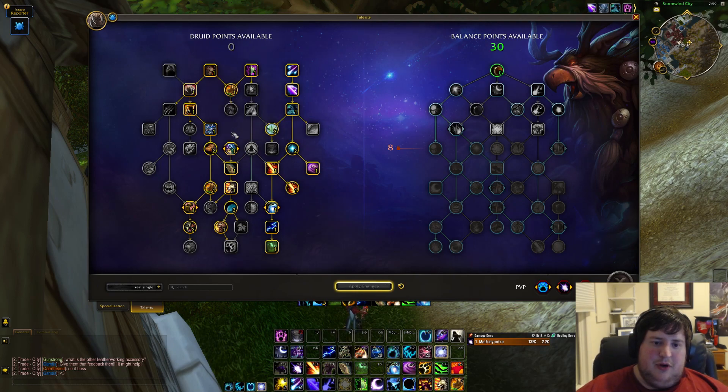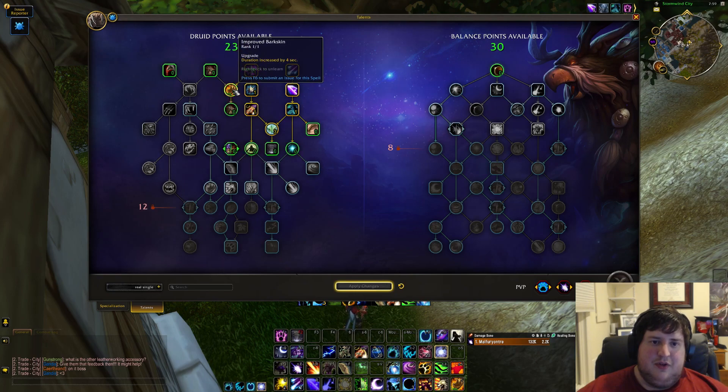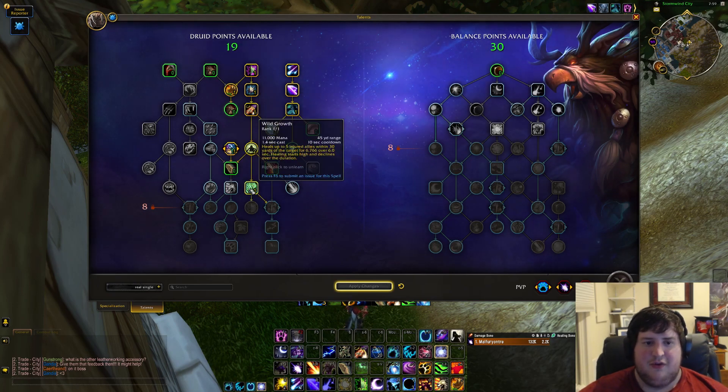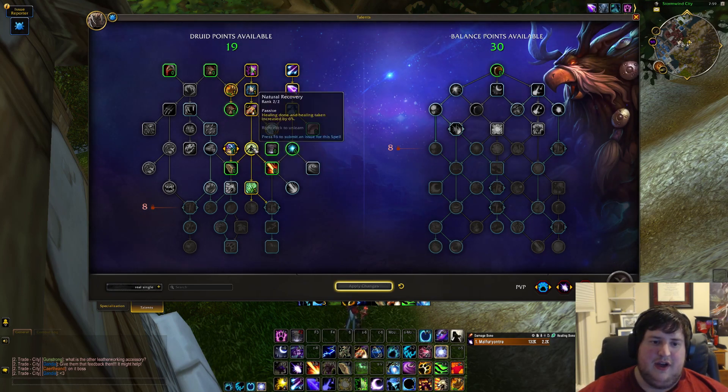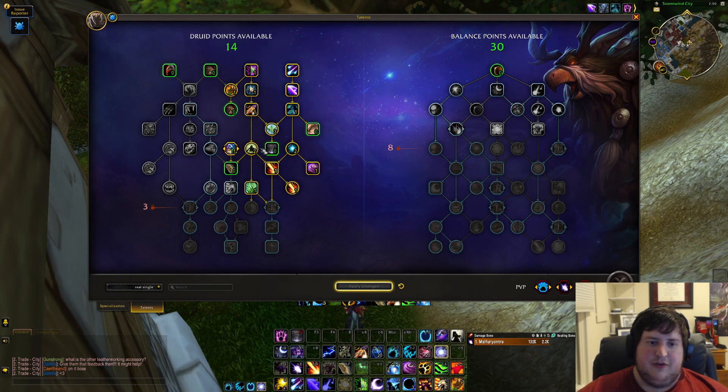That's the bear route. The other real option is doing the healing route — way back up at the top, go down the Moonkin side, take all the required stuff, then go down Rejuvenation, Swift Mend, Remove Corruption, and we're still going to take increased Barkskin duration because that's just really good. Wild Charge of course, healing and healing taken, and then Wild Growth. That's kind of the whole healing off-tree: you get your decurse, extra healing, and Wild Growth.